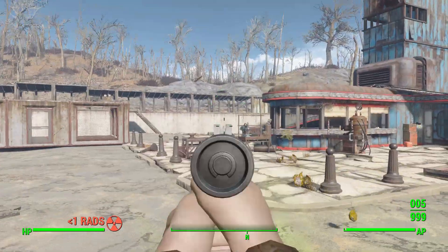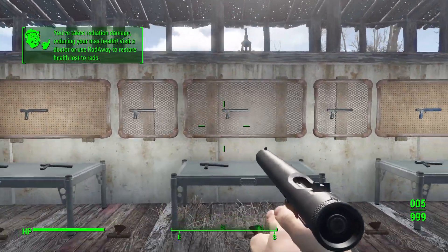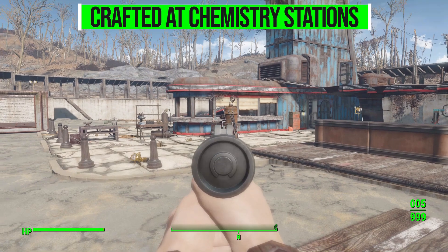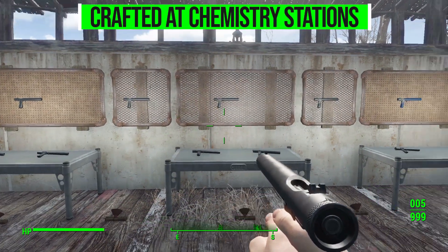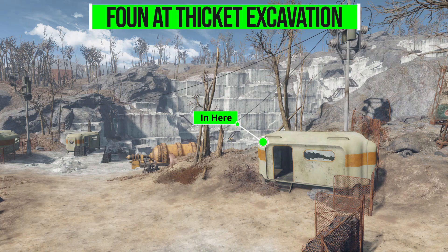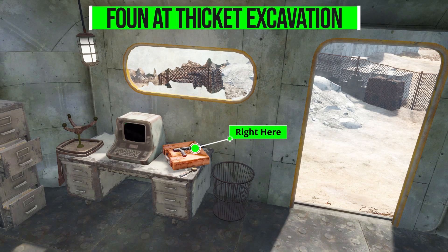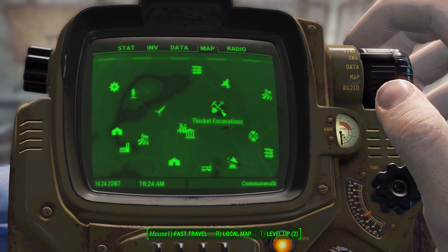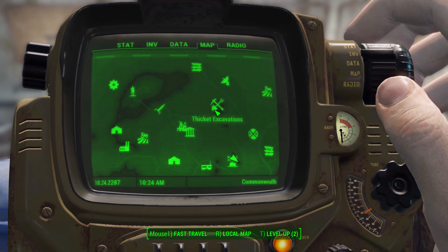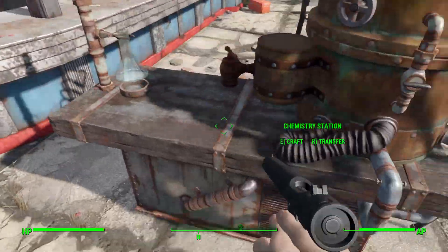Before we look at all the modifications at the weapon workbench, how do you get your hands on one of these guns? It's pretty simple - you can go and make it at any chemistry station, but you can also find one in the world over at Thicket Excavation. It's in one of the office pods, just sitting on the desk next to the computer. You can get one pretty early on in the game right there, and being a 10 millimeter pistol, it's a pretty good early game stealth pistol for any sneaky character.